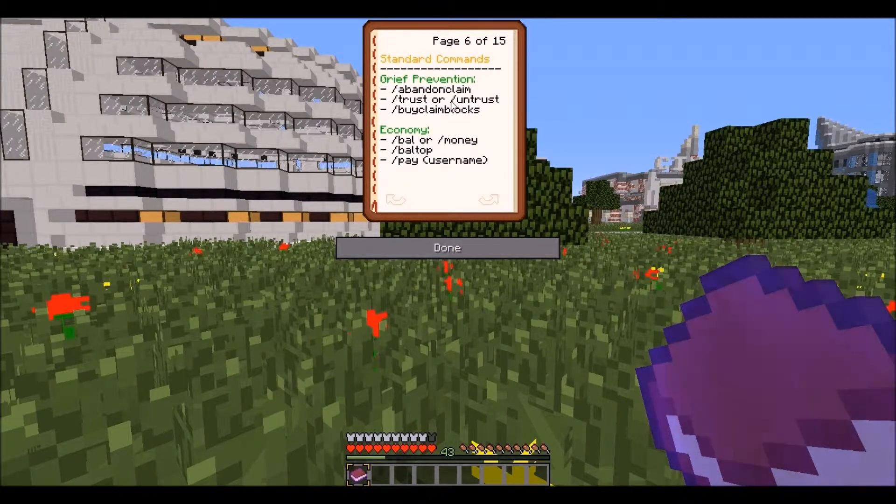Grief prevention commands include slash abandon claim, slash trust, slash untrust, and slash buy claim. As I said, you cannot do slash sell claim — you cannot sell blocks. For economy, you can do slash balance, slash baltop, or slash money to check your balance. Do slash baltop to see who is in the top five or ten on the balance list — most likely the owner, Macho. You can also do slash pay and then a username and amount to pay someone.